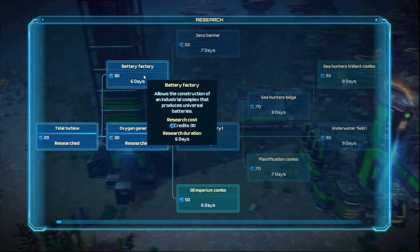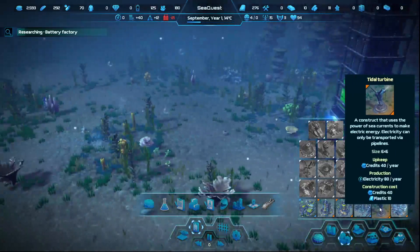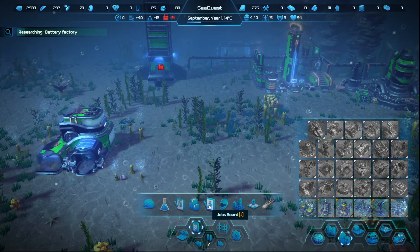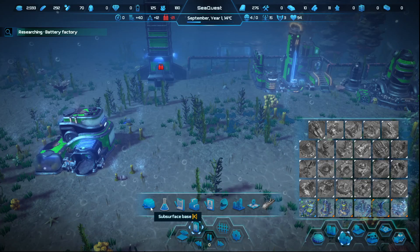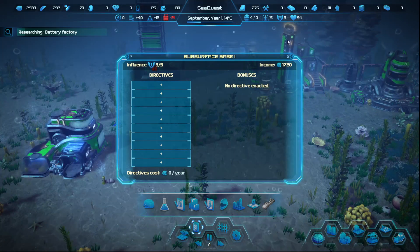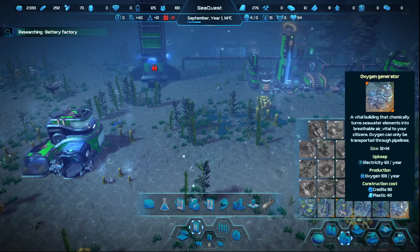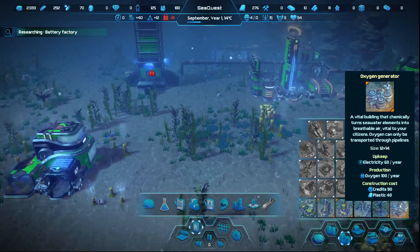We got that, I want that coming next. All right, pause that real quick. Minimap, building overview, residence, jobs, stock, log. Okay, all right — you can go. First things first: what do you require? Upkeep six electricity, produces oxygen — got it.